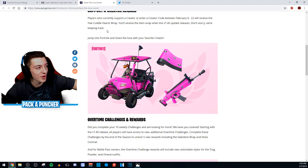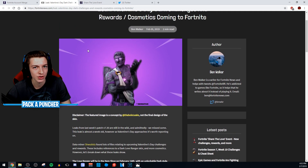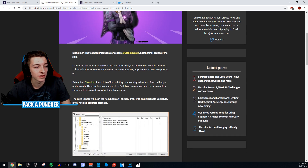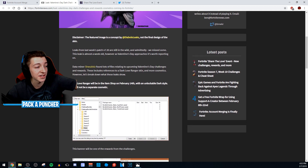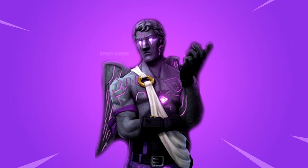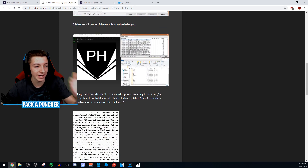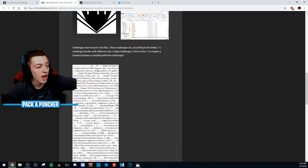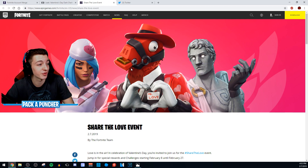One more thing — this is actually leaked from the files. We're going to be seeing the Love Ranger in the item shop on Valentine's Day, the 14th, and a free unlockable style of the Love Ranger, as long as you have the skin previously unlocked on your account. It's not a separate cosmetic, but a free style — similar to the Skull Trooper's different colors. This whole article confirmed pickaxes, challenges, and gliders coming as well.